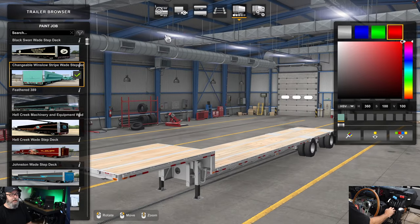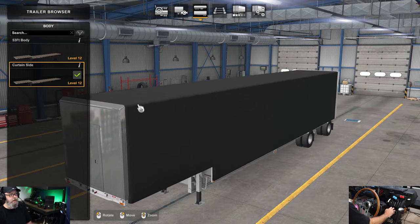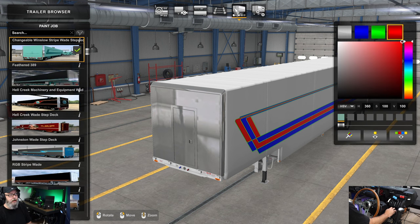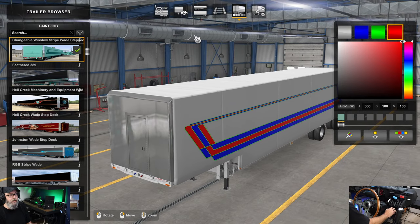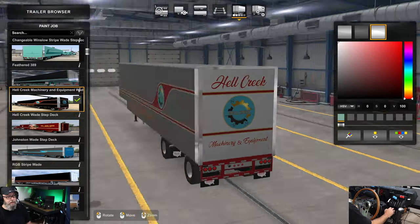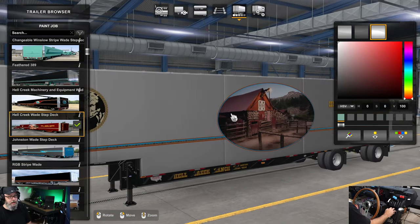He's also got a changeable Winslow stripe. A lot of these you might not be going with the curtain side version, but here is what they look like. In order to see the artwork on the curtain side, you need to go into accessories, go to tarp color, and make sure either 'Painted Tarp' or 'Painted Tarp Texture 2' is selected. Then you can see all these skins - the Winslow stripe comes in four different colors, and there's the Hell Creek Machinery skin with the logo on the back too.